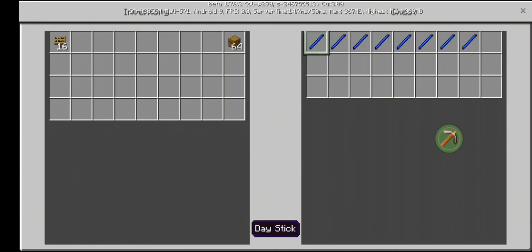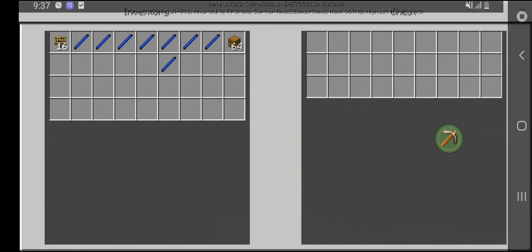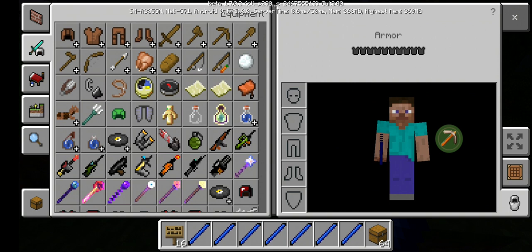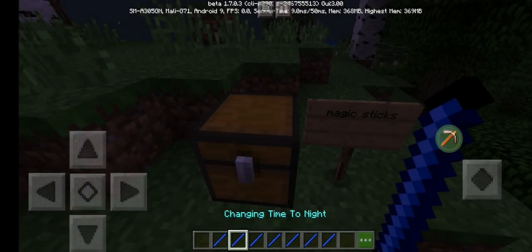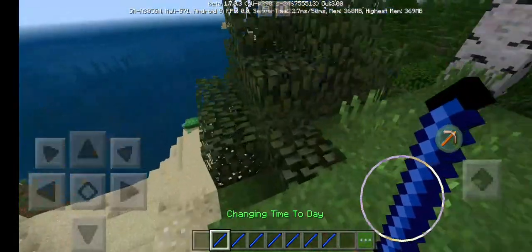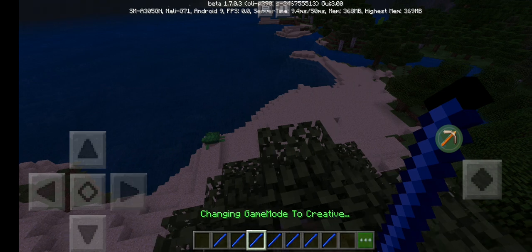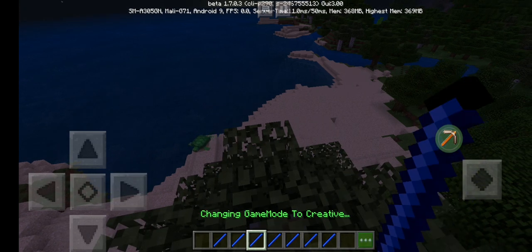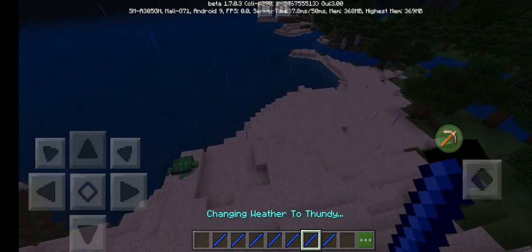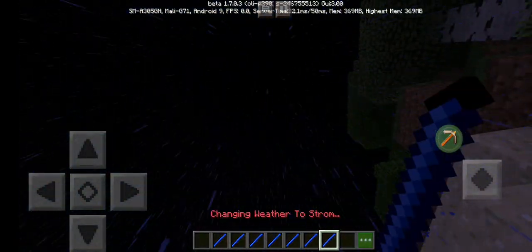Alright, so first off let's start with these day sticks, because these ones are going to be cool. So when you hold a stick, you can actually do something like change to day, change to night, change your game mode to creative or survival, or change your weather to rainy or sunny.